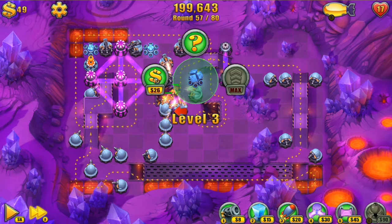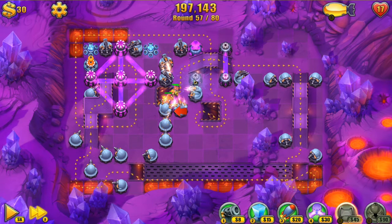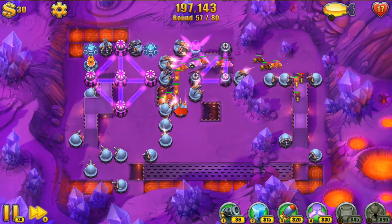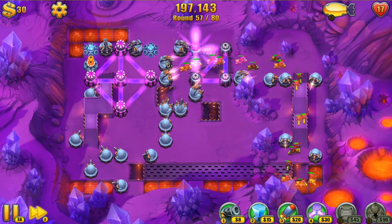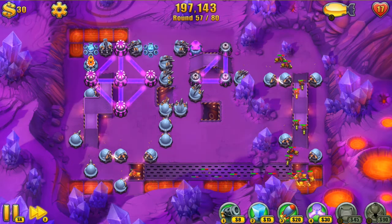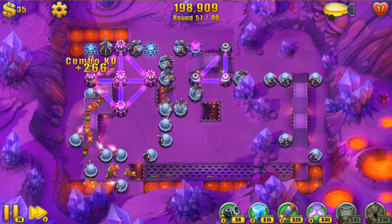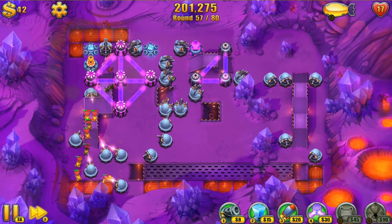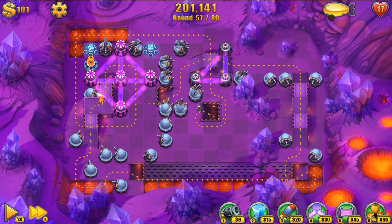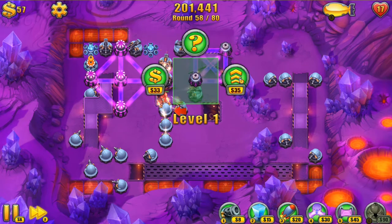That's nice. I'm going to pause and sell my slow tower there and throw in another link. I don't know if I really want to replace that — I don't think I need to. I'm even going to sell this laser tower and throw down another link. Now I've got nice cross-linking there. Throw in an upgrade.